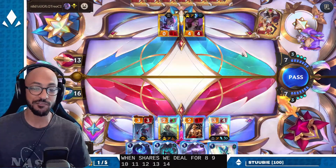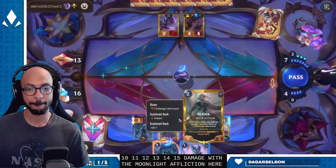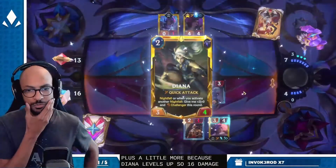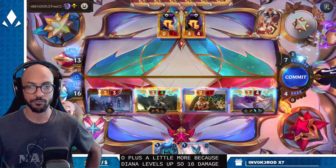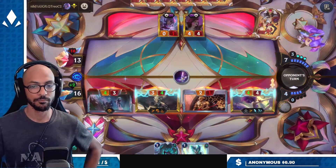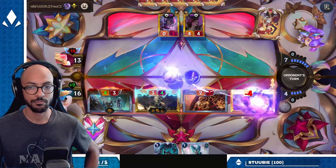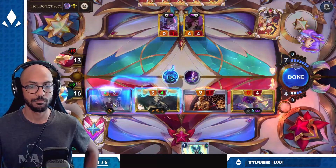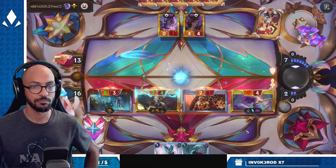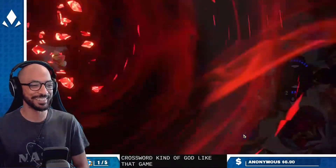With Moonlight Affliction, because of the one hallowed proc which Gwen shares, we deal 15 damage with the Moonlight Affliction. Plus a little more because Diana levels up — 16 damage. We also have Unto Dusk to counter Quicksand.